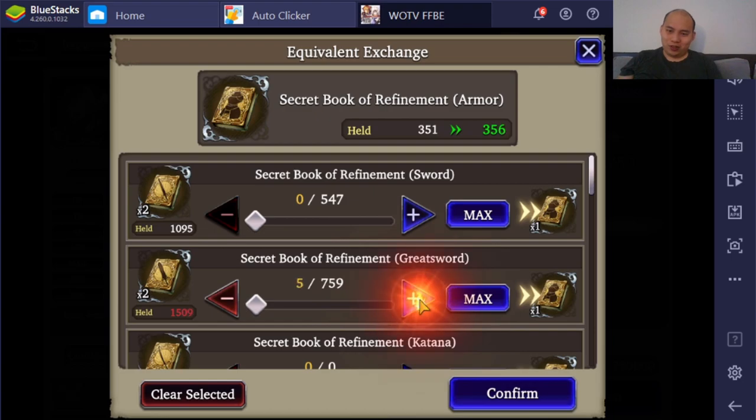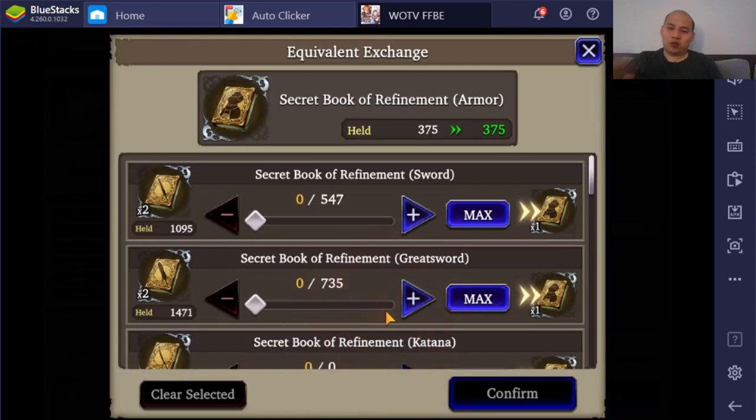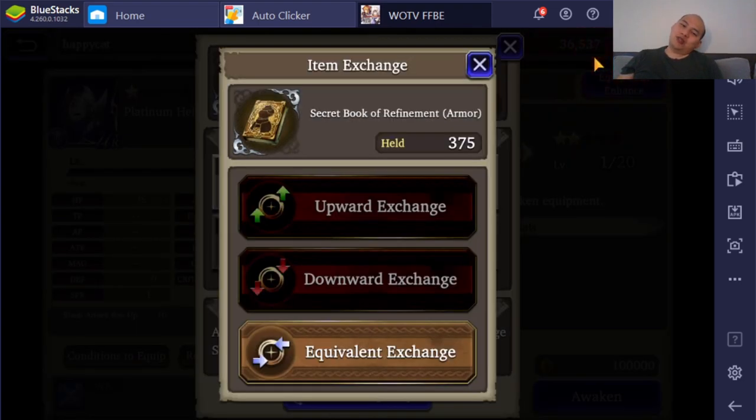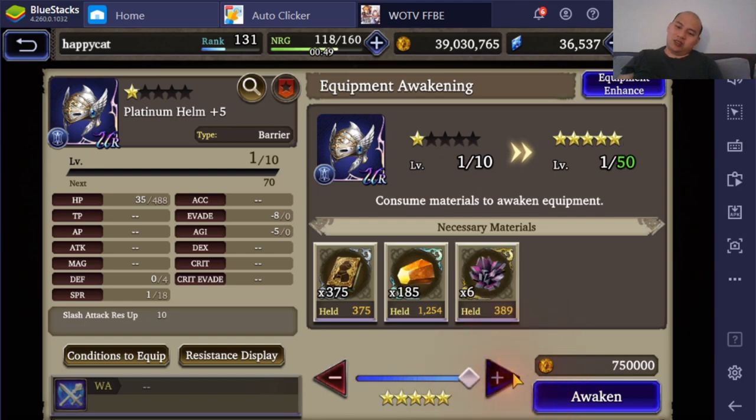The worst part about this video is I was so excited when I thought the enhancement reset would reset the type. Because I have so many trash Hermes Sandals and trash Platinum Armors, and now I gotta trash a freaking Sage Staff.